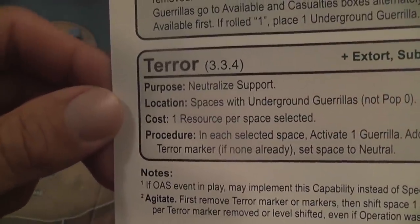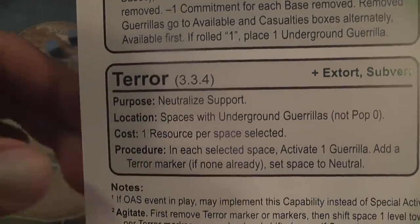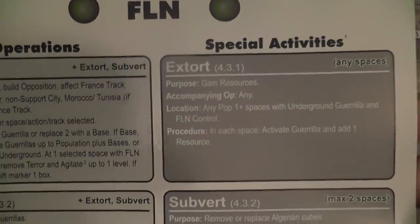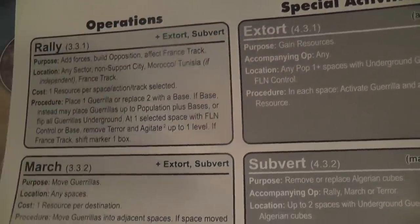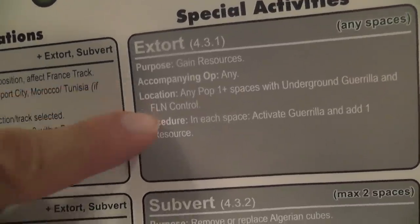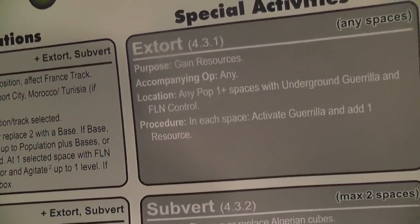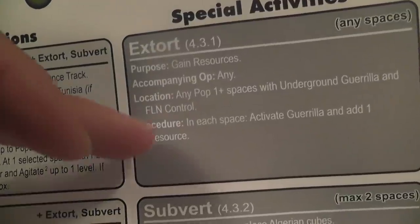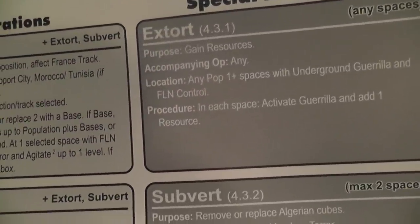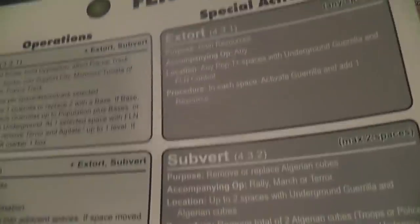Terror is a way of affecting the level of support — in each selected space you activate an insurgent unit, add the terror marker, and set the space to neutral. After consuming resources, you also need to gain them, so why not extort them from the local population? You simply reveal your units, activate them, and add resources — a very easy way for insurgents to collect resources, but potentially dangerous if the government is planning sweeps and attacks in areas where you just revealed your units.